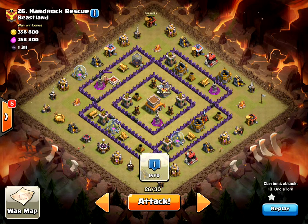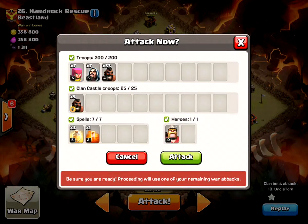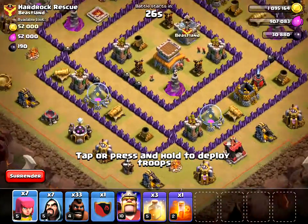Here are my troops: I have seven archers, seven wizards, 33 hog riders, five level five hog riders in my clan castle, three heals, one poison, and my Barbarian King. Okay, I'm getting nervous now. Here I go.